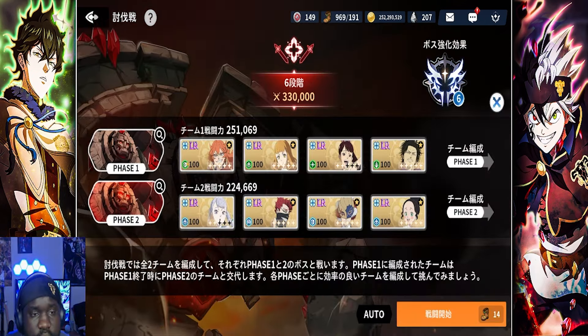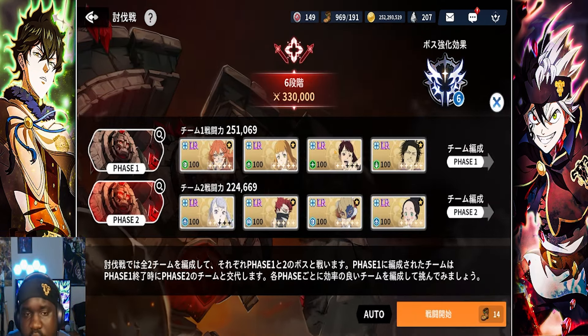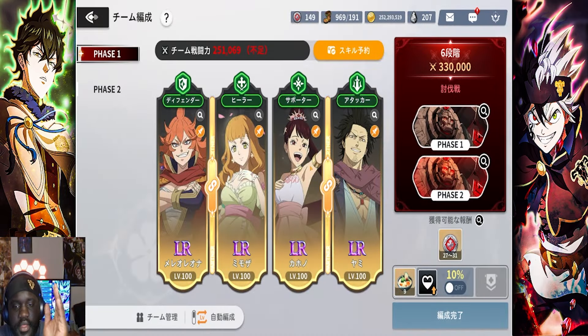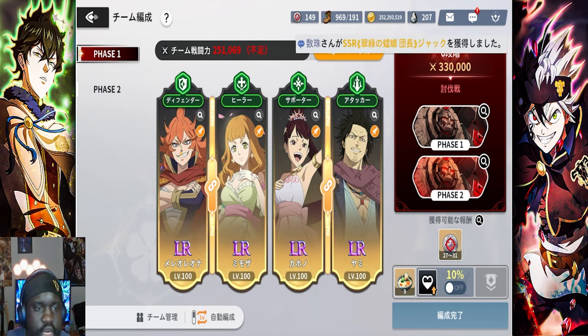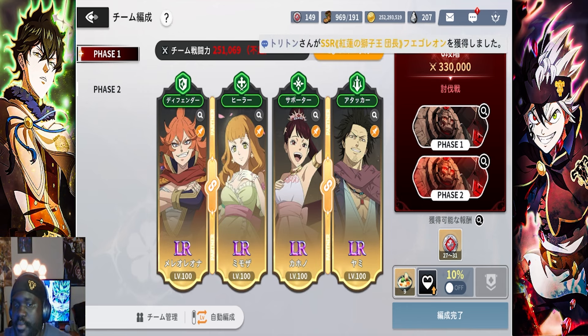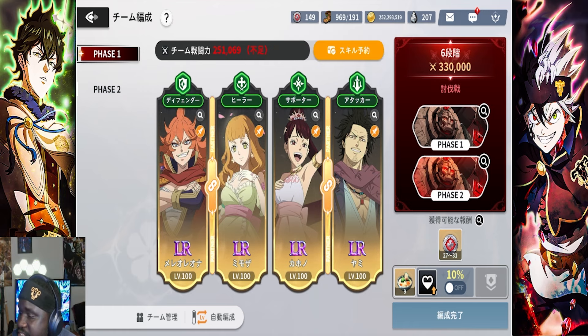So let's look at the team. I have Mary Leona, Mimosa Season 9, Kahono Season 11, and Yami Season 8. This team is kind of self-explanatory. Mary Leona is here for providing mana skin, giving an extra 30% damage reduction and immunity to all status debuffs so I can't get stunned during this event. Then Yami is here for all damage — he's the main damage dealer. Kahono does very phenomenal offensive buffing, making sure Yami is doing the damage he needs to, because without a buffer, Yami's damage is somewhat mid in this mission.